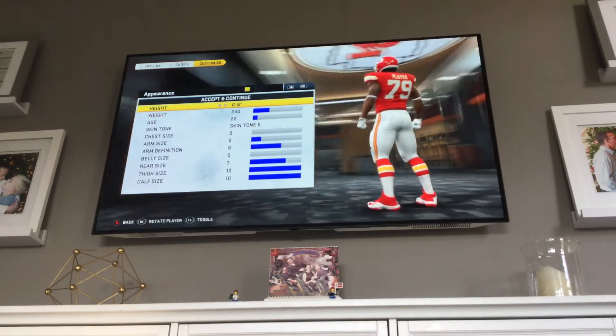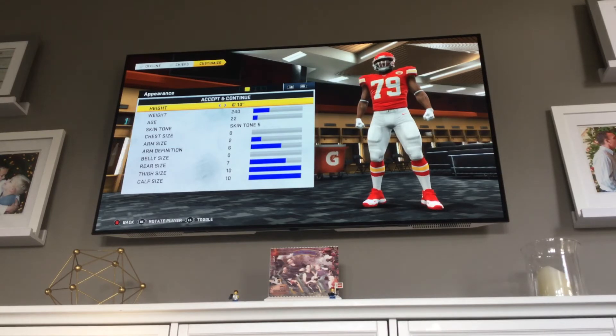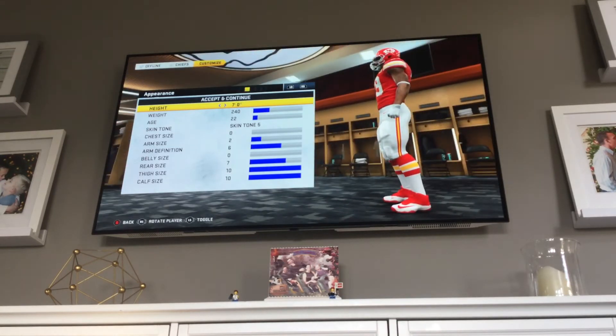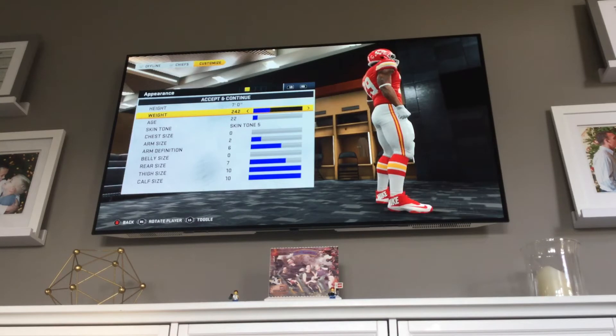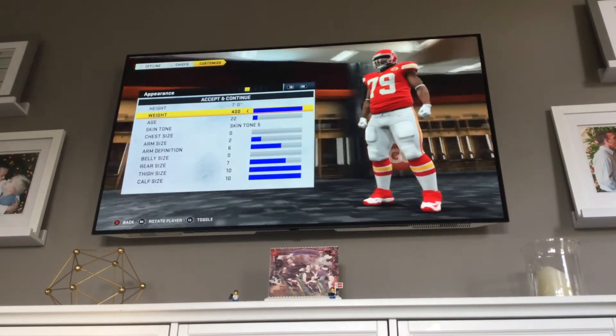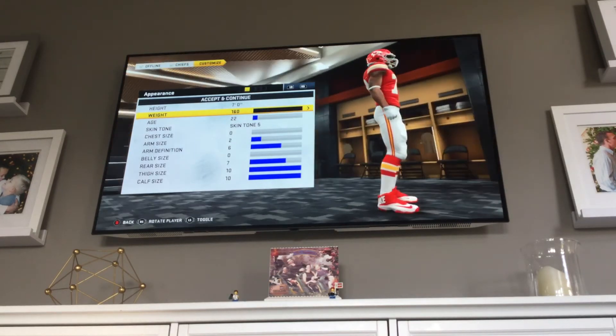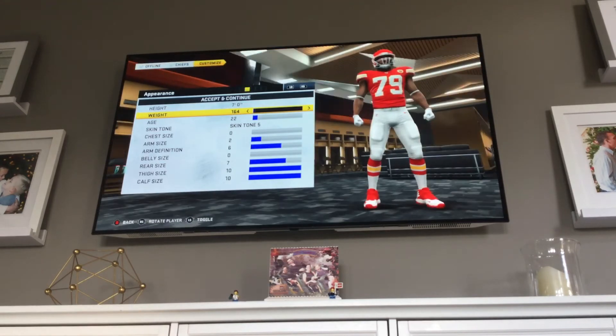Next is your size — this is how big you are. If you go up it makes you taller. Say you want to be 300-something pounds, you can go to the highest weight limit. Going higher makes a big difference. You can go as high and as low as you want.